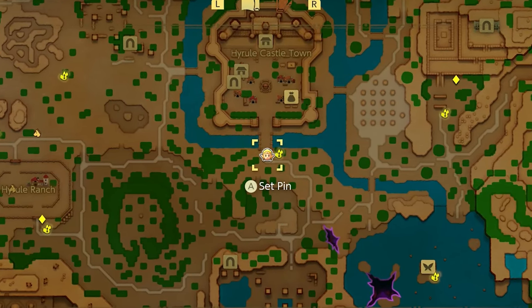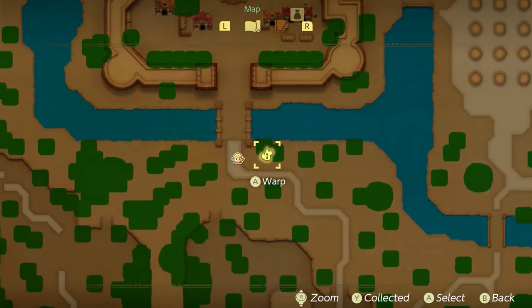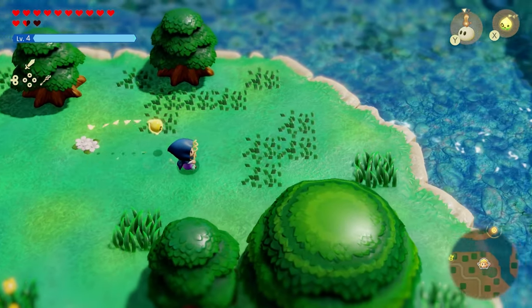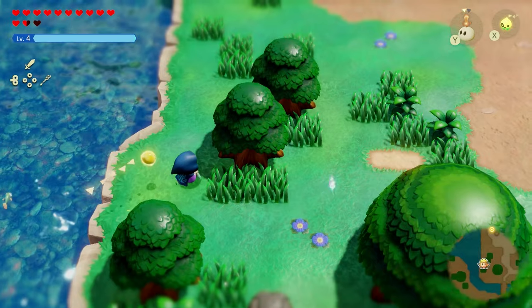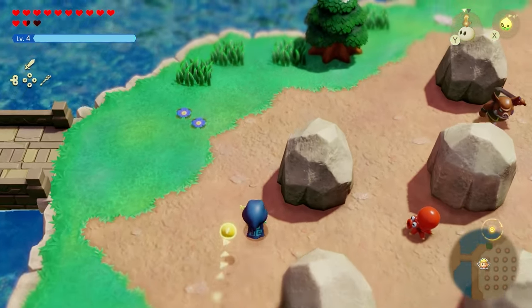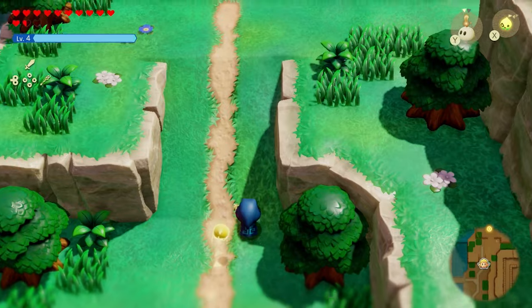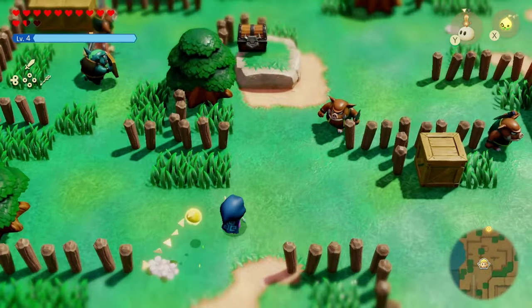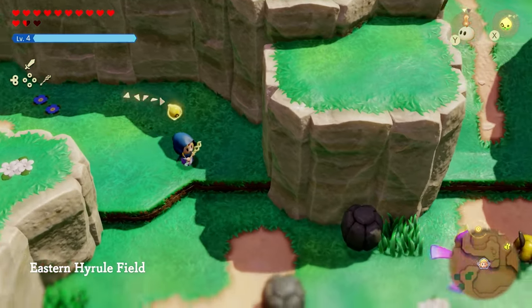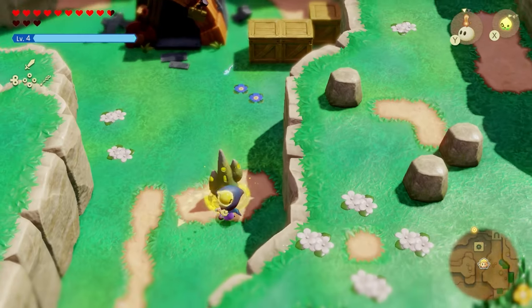There are two places to find this level 3 Moblin. For the first one, we're going to start at Hyrule Castle Town at this warp point. From here, make your way all the way to the right, then go all the way up north, turn east through this area, and then you'll arrive at another warp point right over here.